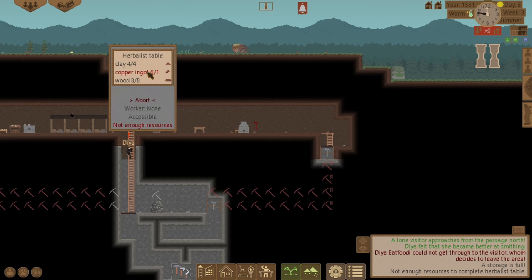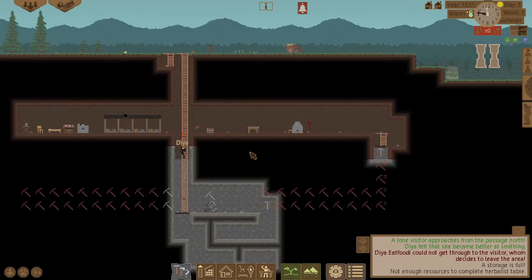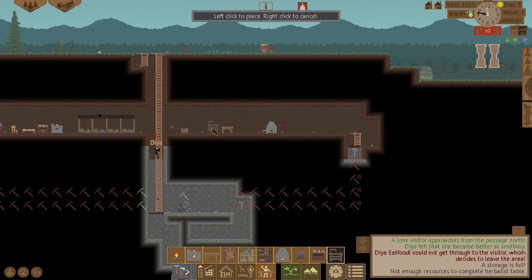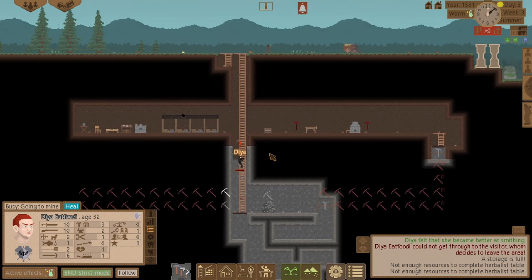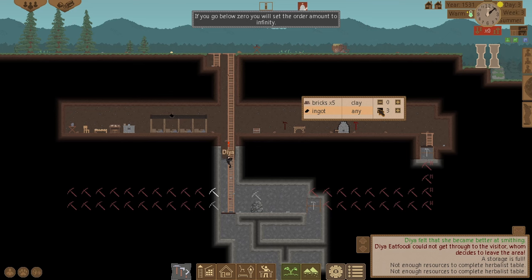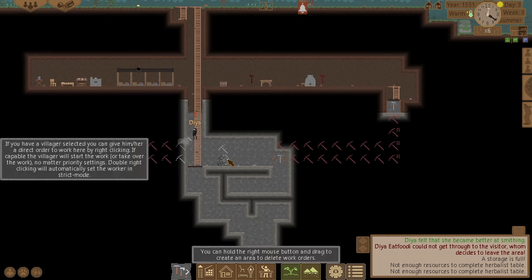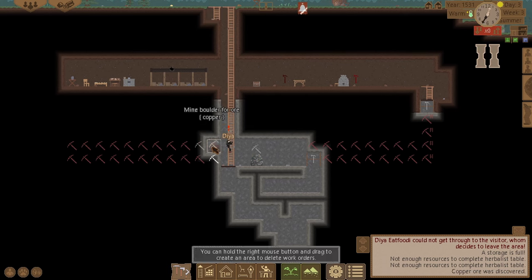It's saying I haven't got any copper ore — odd. Let's build the herbalist bench again. It's working now — no wait, it's not. Let's just go do some mining and grab some copper ore from over there.